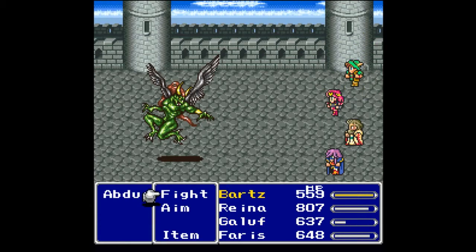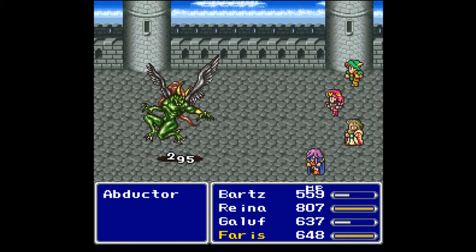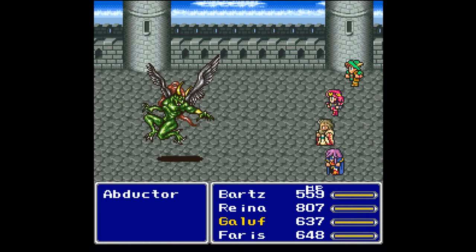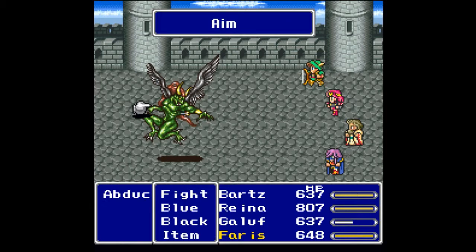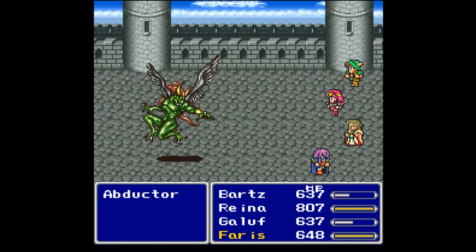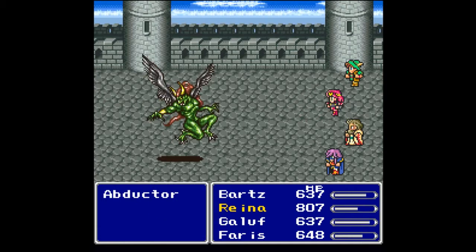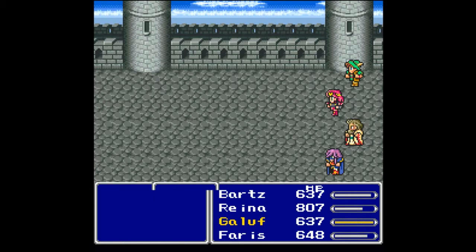I forgot about the Dancing Dirt — it might take me a while to explain. I believe it does random dances; I don't believe it always does the Jitterbug. We don't even have that job class yet. The dances will inflict status effects on the enemy, so it can be pretty cool. It is random — and we have confused the Abductor!